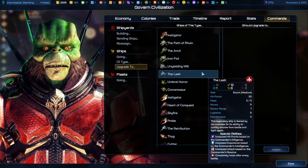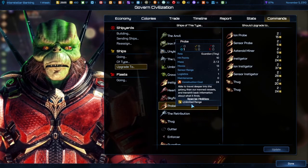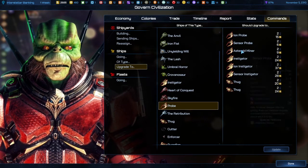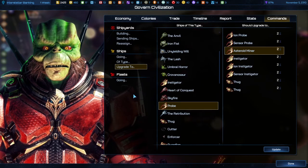And there's Upgrade too. Say you just finished exploring the entire map and you no longer have any need for probes. However, you can upgrade your probes to a number of other things — say asteroid miners, if you need more of them. Now all of your probes will automatically upgrade.